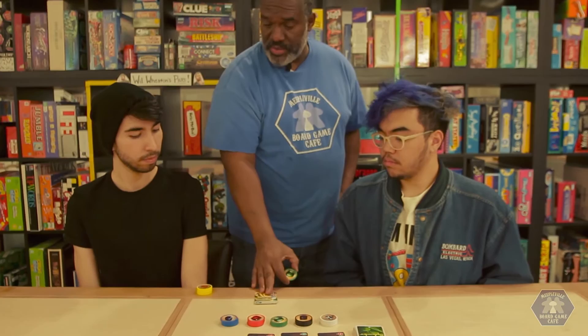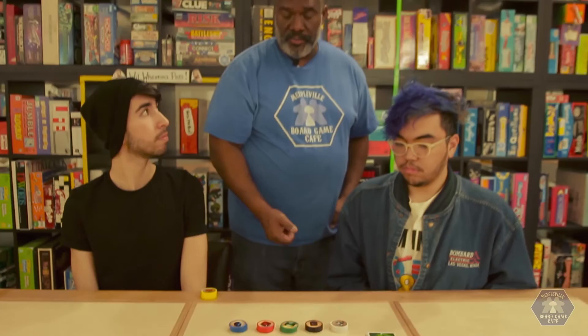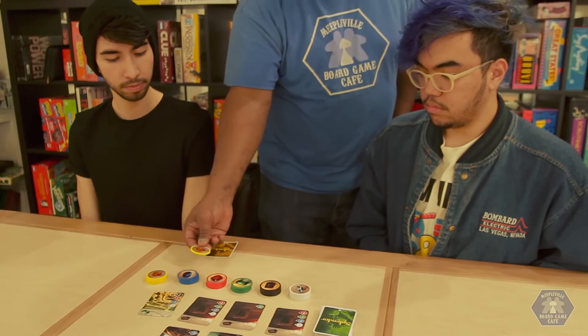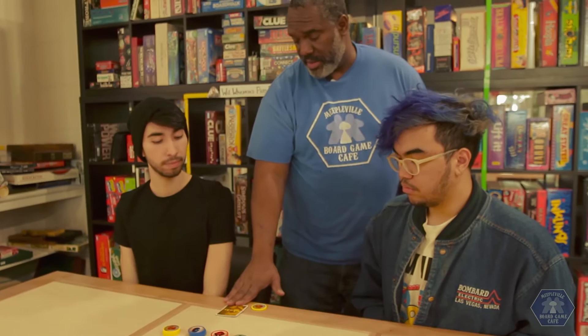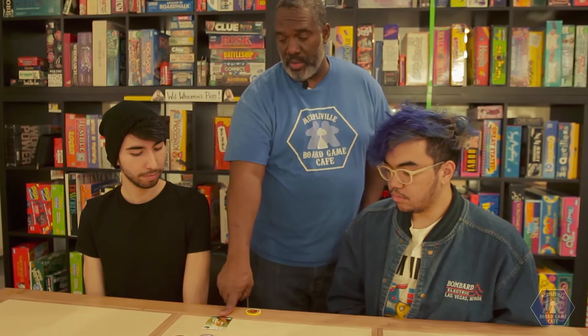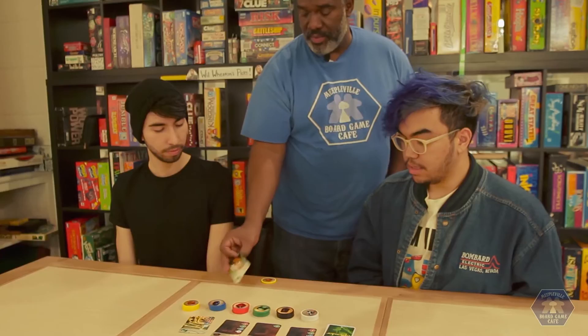The last thing you can do is what they call reserve a card. You can take this card, reserve it, and that's where these come into play. When you reserve a card, you get a wild coin, which counts for any one of these five coins. Only you can now purchase this card. The reason you may want to reserve a card is because you're getting close to being able to acquire it and you don't want somebody else to get it before you do. Or, you may see your opponent is getting close to acquiring it — that may get him to win the game — so you take it so he can't, and now you have it.